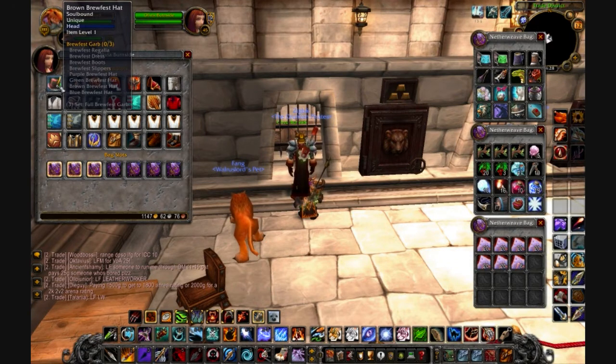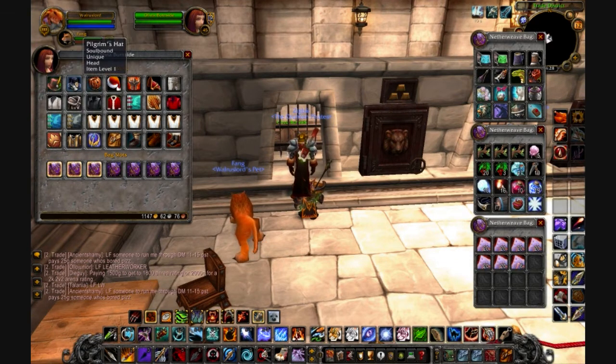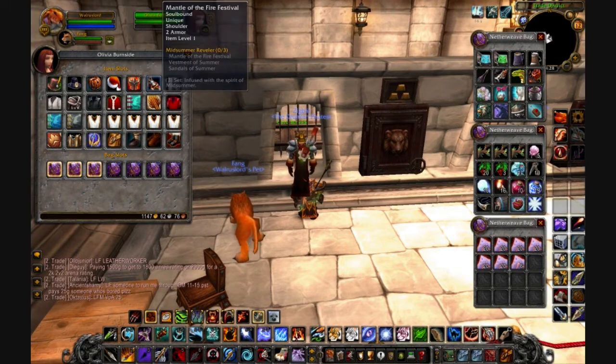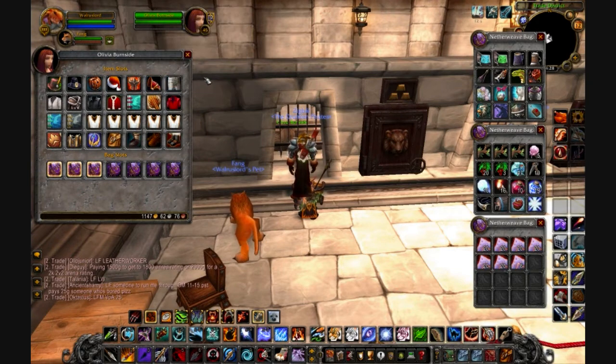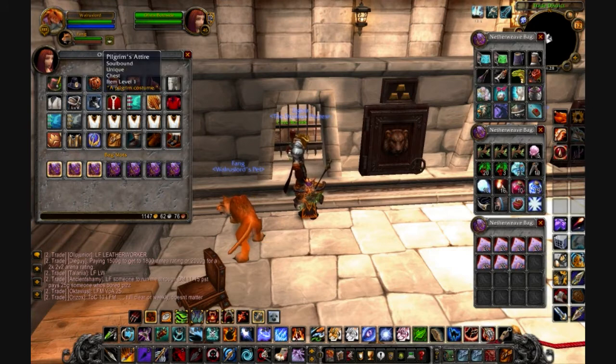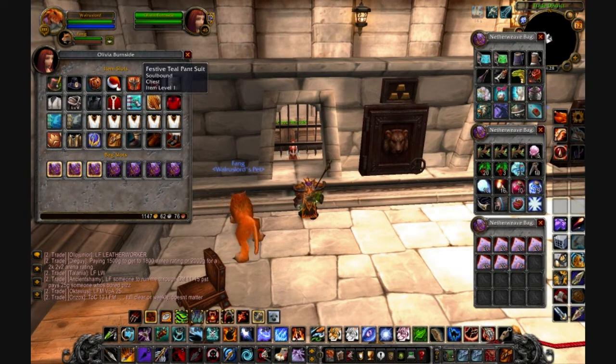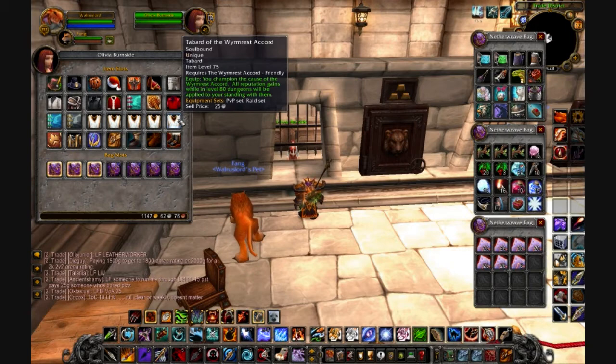Brown Brewfest hat. Most of the stuff in here is what you can get from yearly events: hallowed helm, red winter hat, crown of fire festival, mantle of fire festival, black tuxedo pants, white tuxedo shirt, spring robes, pilgrim's attire, so on and so forth. This is my main clothing part of my bank — red dinner suit, a bunch of tabards, and then a competitor's tabard which is from 2007, which is kind of rare.